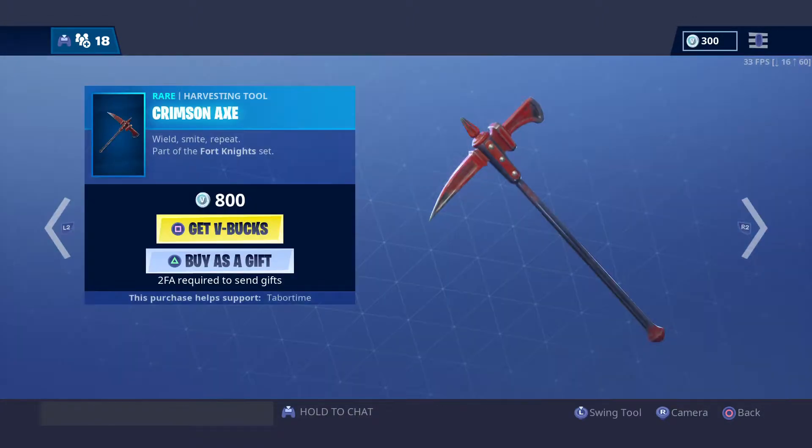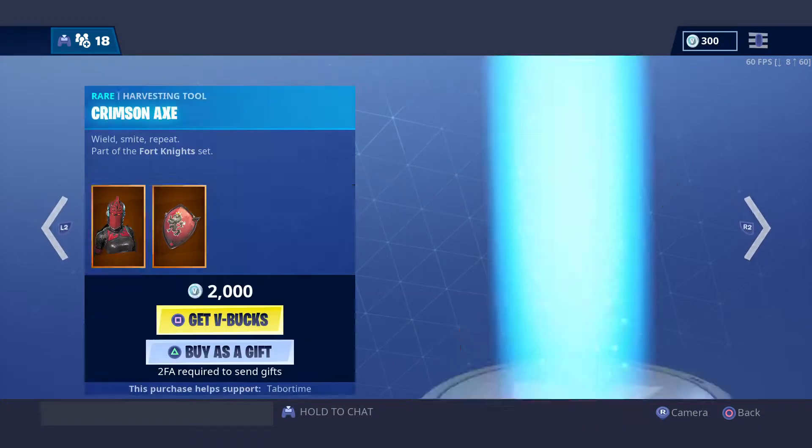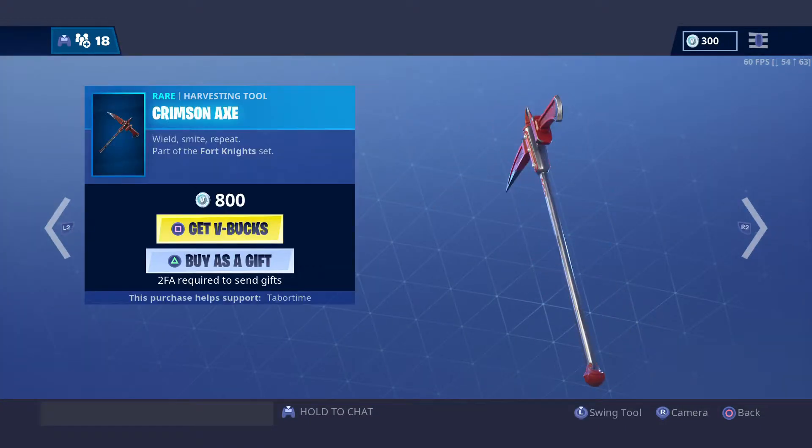The Red Knight with a red shield, the Crimson Axe. It's a pretty cool skin, backbling and pickaxe.